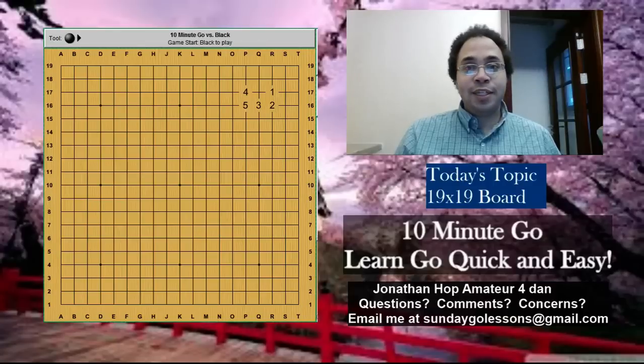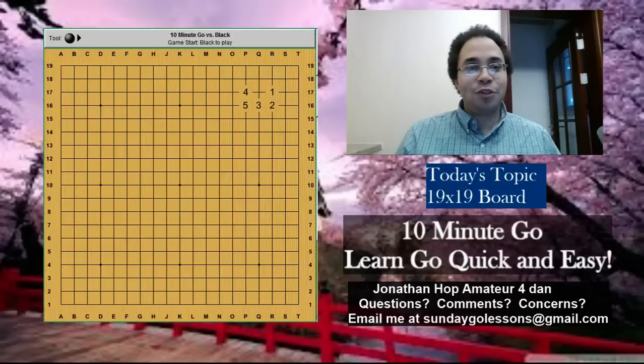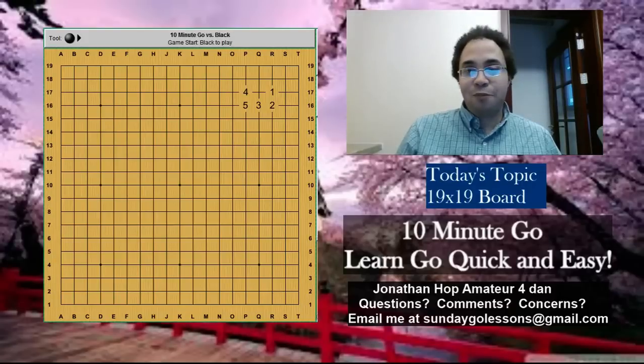The 19x19 board can look a little bit intimidating to some beginning players, but don't let it. It's exactly the same game. Go doesn't change — there are no new rules. You start in the corners, you extend to the sides, you have to watch out to make sure that your groups are alive and not dead. You still have to count liberties; there are still nets and ladders. All the stuff you've learned on the 9x9 board 100% applies to the 19x19 board, except that now you have a larger space, so there's a lot more going on.